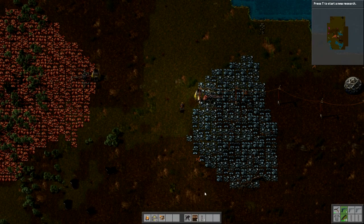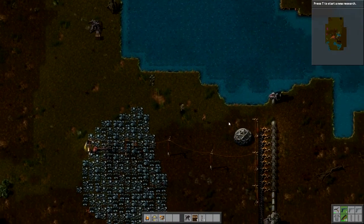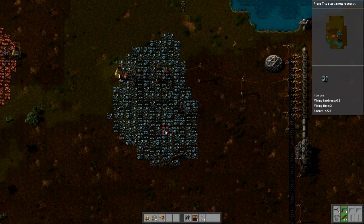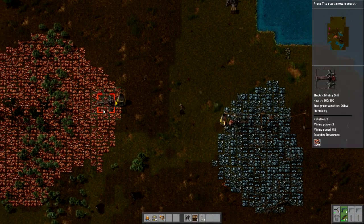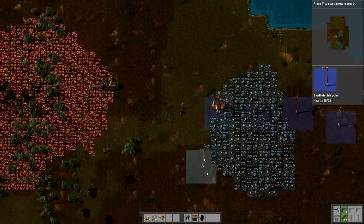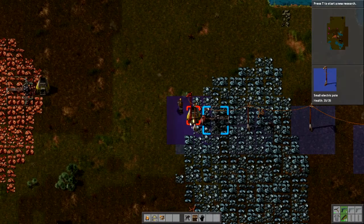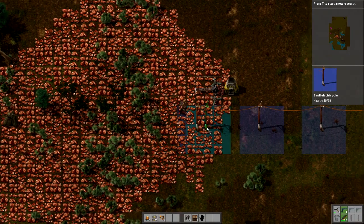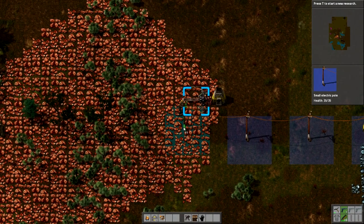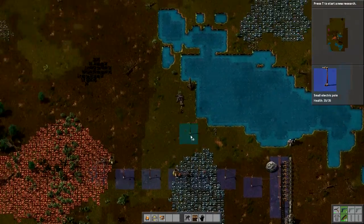Hello and welcome back to Factorio. We have got a pretty great electric system set up, if I do say so myself. Let's get our power ran over to our copper right away, and then we can work on getting some lights. We can zoom in a little bit — let's go this way. That one's not touching it, so we have that on and we have that on.